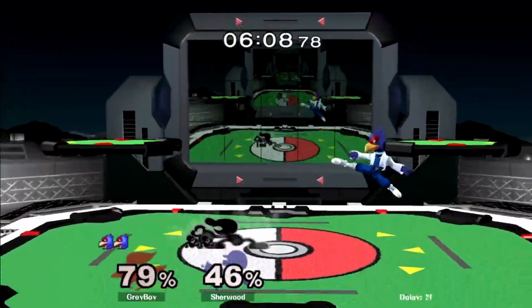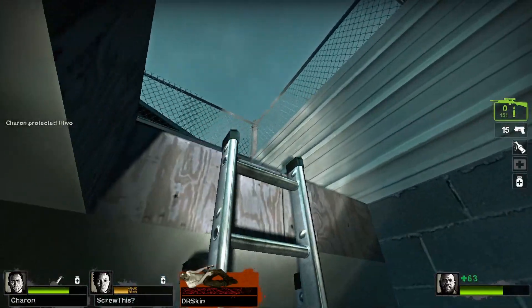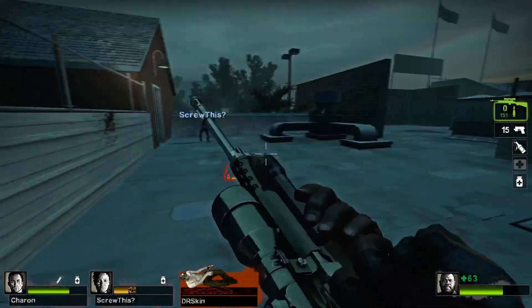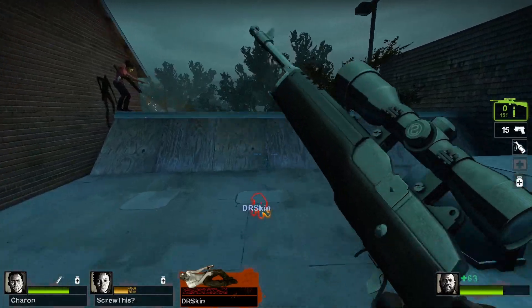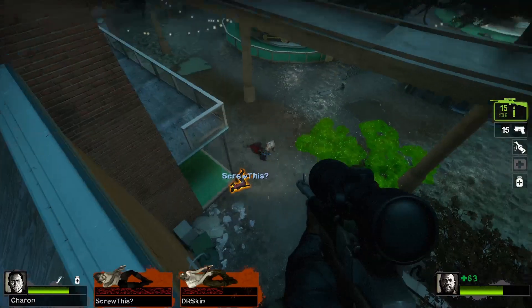Even fighting games are getting in on the rollback netcode train. Rollback netcode makes low ping feel like playing offline, and makes high ping situations feel like low ping situations on delay-based netcode. Its wide adoption is making online gaming far better than it's ever been before. Rollback netcode is generally the best form of netcode, but some older games still have delay-based netcode and it still feels relatively good to play regardless, because there are lots of clever ways to mask delay-based netcode to make it feel much better than it otherwise would.